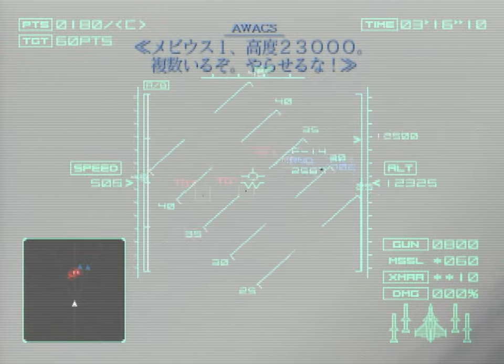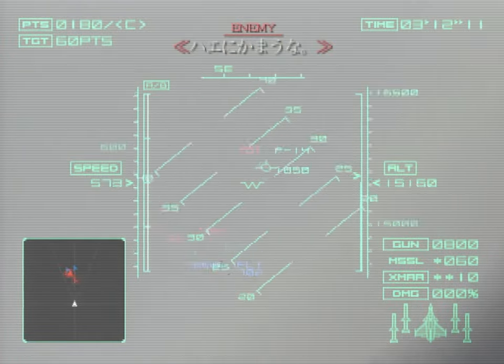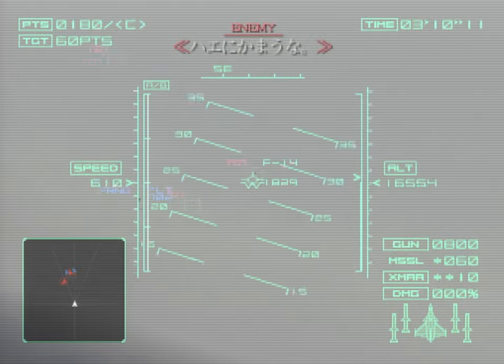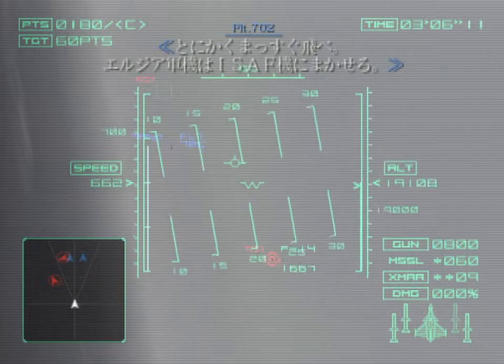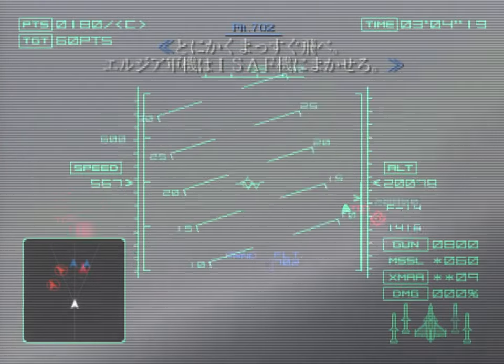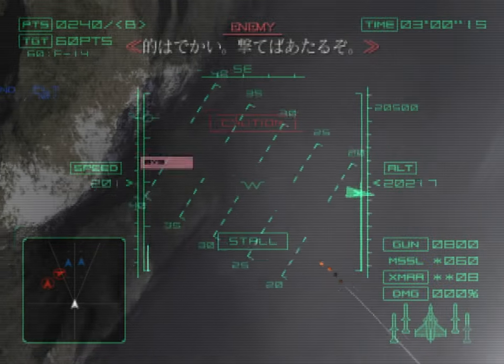Several Erujan military aircraft are inbound and closing rapidly. Mobius 1, hostiles at 23,000 feet. Don't let them get near those aircraft. Don't bother with small fry. Just keep flying and leave the Erujan forces to the ISAF fighter. It's a big target — just shoot it. You're sure to hit him.